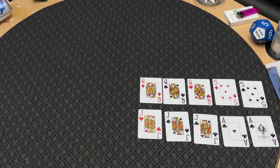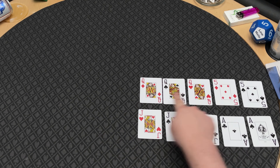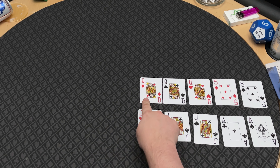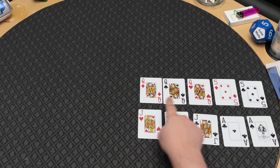Let's look at two players who each have a full house. The top player has a full house, queens over fives — three of a kind queens and a pair of fives. The bottom player has a full house, jacks over aces — three of a kind jacks and a pair of aces. Whoever has the highest three of a kind wins the full house comparison. Because the top player has three queens, that beats the three jacks, and the top player wins.